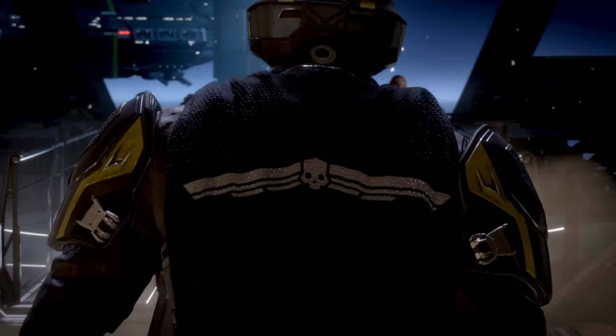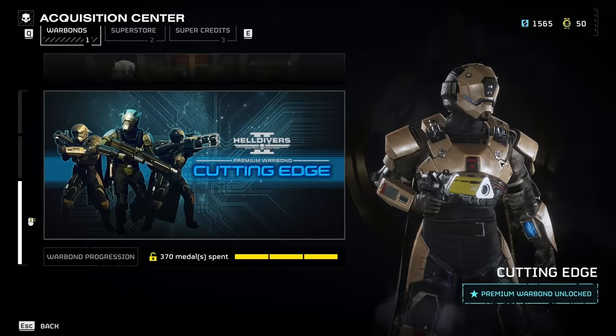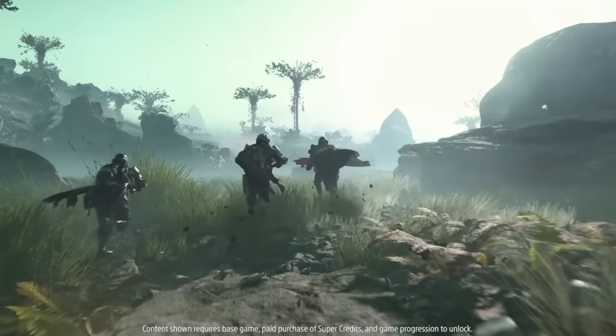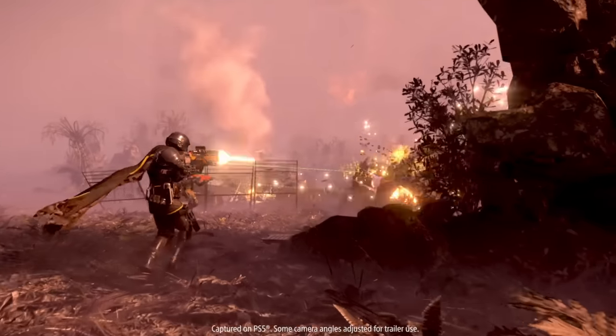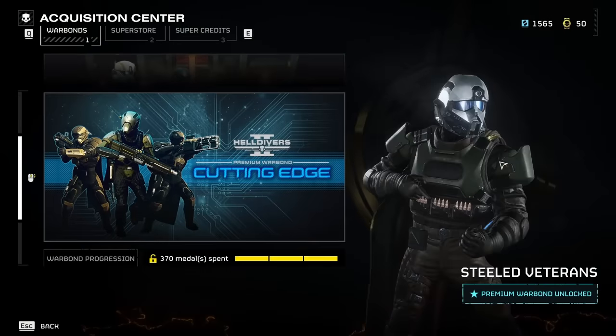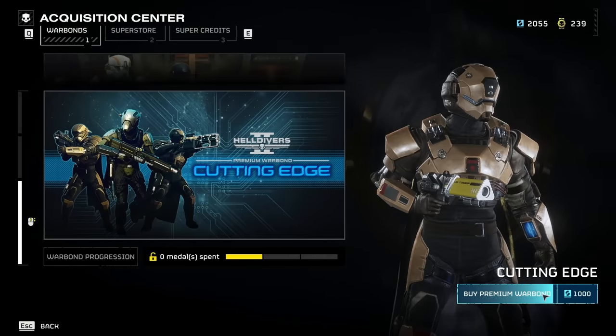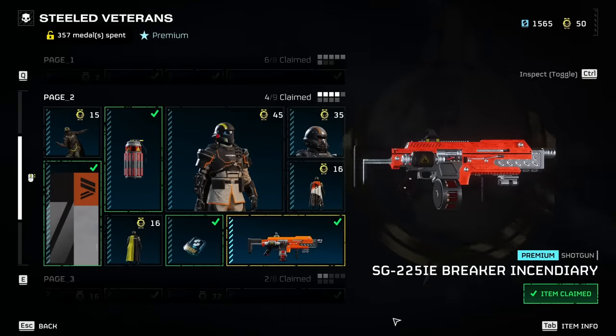In Helldivers 2, there are currently two premium warbonds: the Steeled Veterans Warbond and the Cutting Edge Warbond. Both of these warbonds contain some items that the community has agreed are really good, and some ones which most of us kind of hate. The question is, which warbond is better? Which one is worth your hard earned super credits to unlock, and which one has the best items for you to spend your medals on?